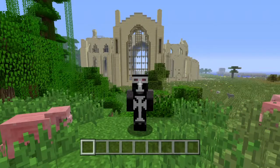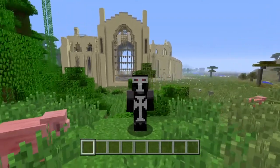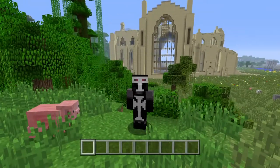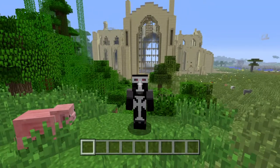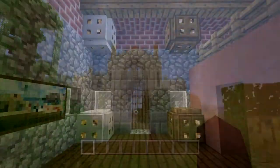Hello everyone. For today's tutorial I'll be showing you how to do different types of lighting, so it'll be less about redstone and more just general architecture. We're here on Console Edition's tutorial map, so I have buildings to start with. I won't be covering too many obvious types of lighting, like just putting a torch on the floor.